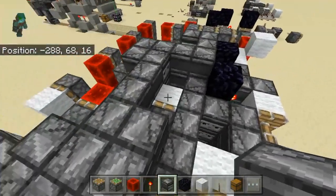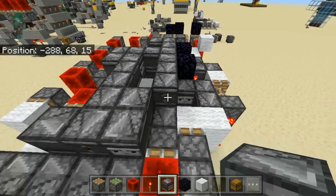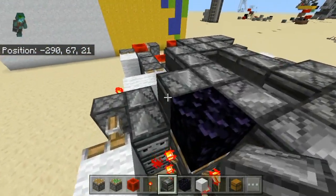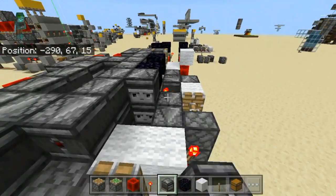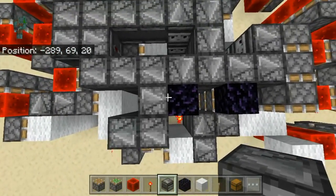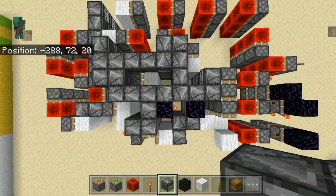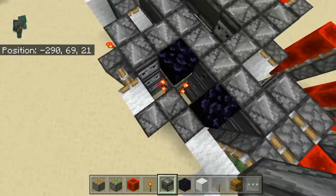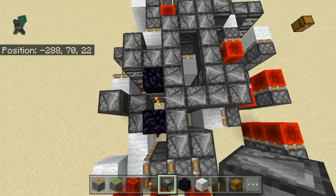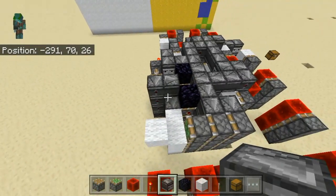Then place another one like this, and 3 like this. Continue by placing one like this and 2 like this. Because it will all make sense in a moment. Here is the observer picture so that you can build this for yourself. Then continue by placing 2 blocks from this one, then 1 here and 1 here.